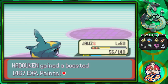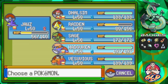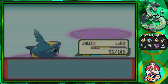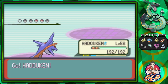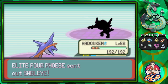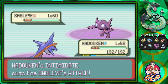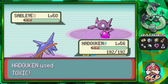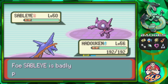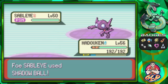Sableye is coming out — this Pokemon is just weird. Bringing out Hadouken and using its brand new move: Toxic! This gives us a little heads up toward defeating Sableye. Sableye goes with a Shadow Ball, which lowers our special defense, so we have to work quickly. Toxic lowers HP in a much worse way over time.